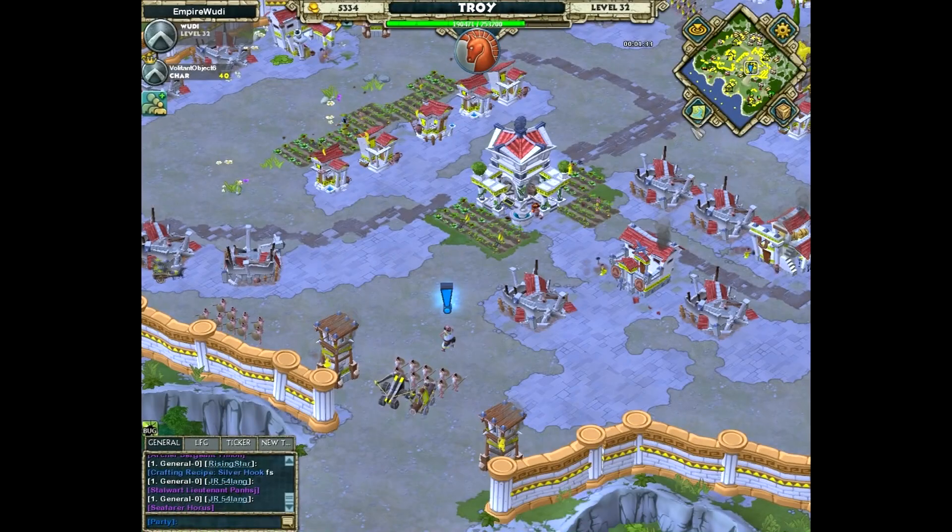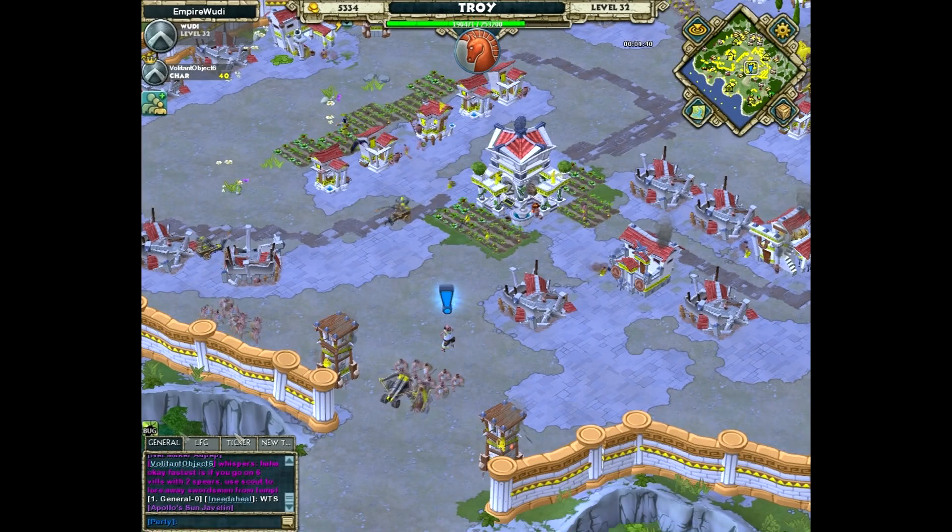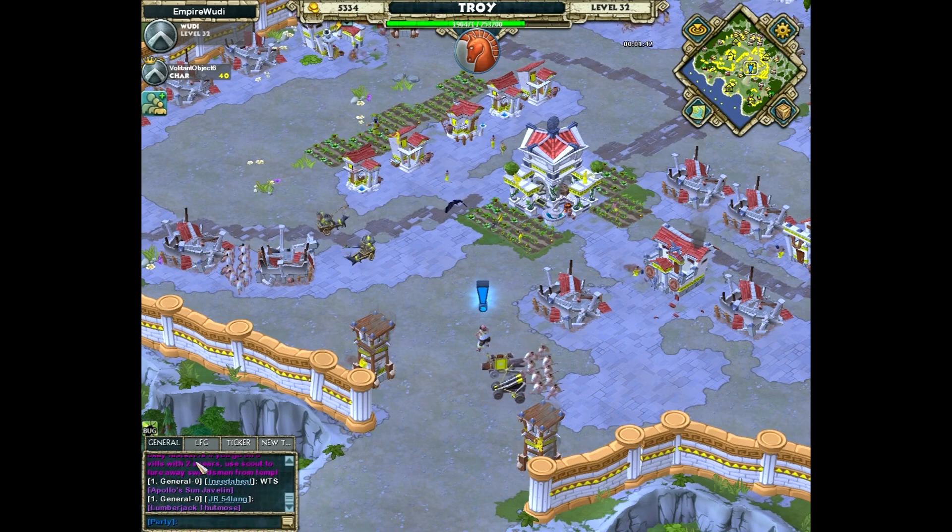Make sure both of you guys get a quest, and after that just have the person who has the leadership of the party go ahead and start the quest for both of you guys.